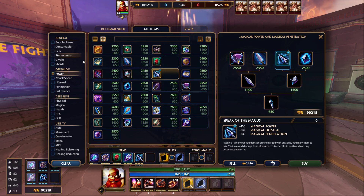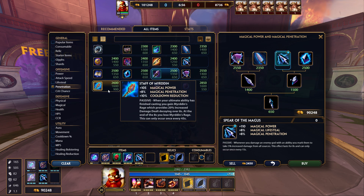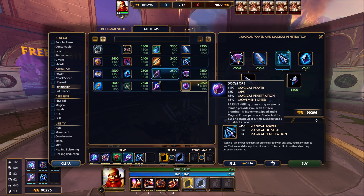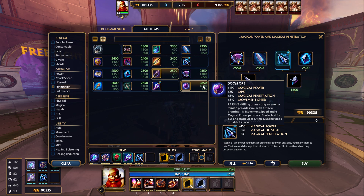The last item is again game-dependent. If the enemy is very tanky and you can't damage them, go Staff of Meriden — when you use your ultimate, it gives 20% increased damage for up to 8 seconds, plus 105 power and 10% cooldown which maxes your cooldown out. Most of the time though I prefer Doom Orb. The reason it's so good on Vulcan is that he gets 50% movement speed when he hits a god. Combined with Doom Orb's 6% movement speed and 5 stacks of 1% movement speed, that's another 11% on top — so he gets very quick at chasing down enemies.